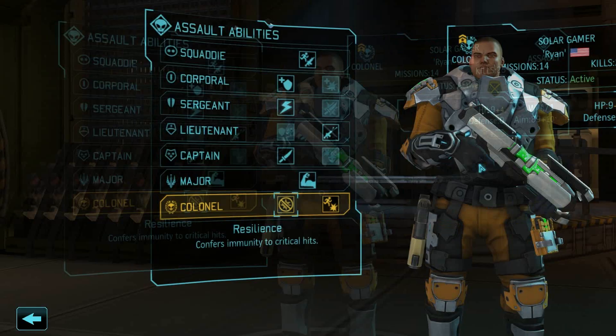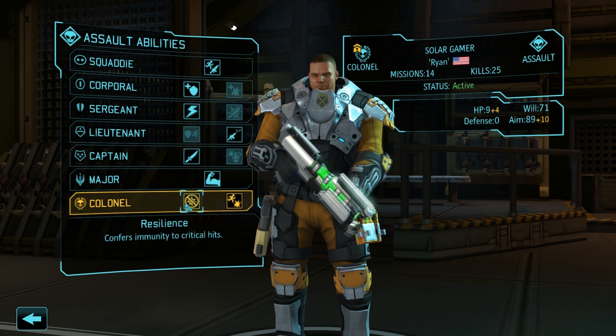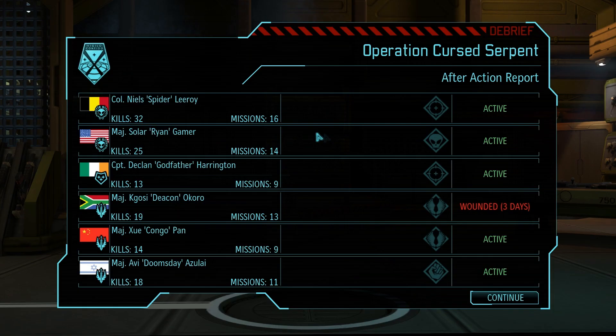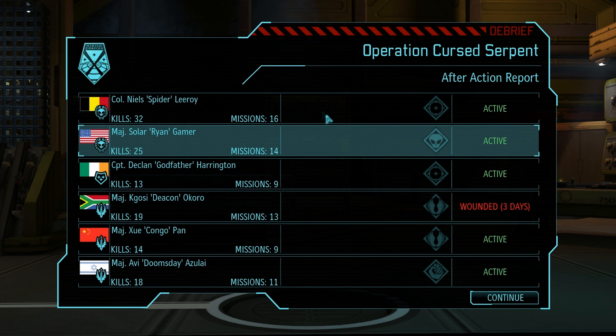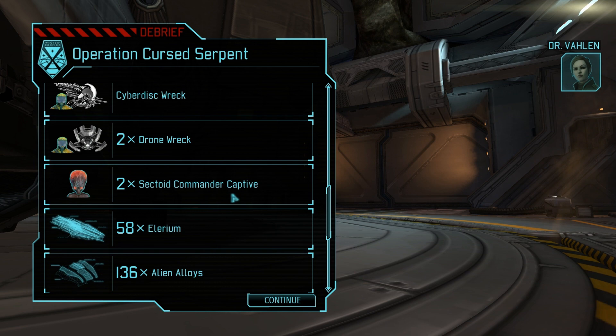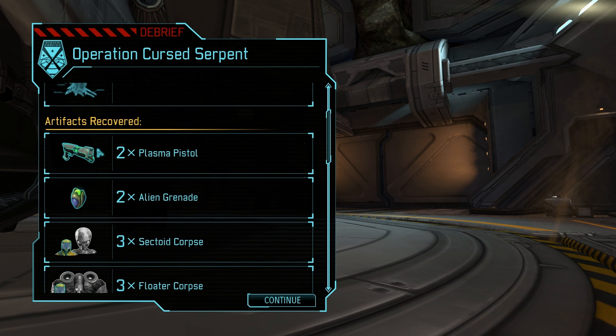I am now a Colonel. Resilience: confers immunity to critical hits. Or Killer Instinct: activating run and gun now also grants plus 50% critical damage for the rest of the turn. This really isn't that good — I'd rather have immunity. Because I don't really use myself as an assault class. The only one that's wounded is Okoro — just three days. Capturing the alien subjects alive allows for a much wider range of experimentation versus expired specimens. They are plasma pistols — we'll give them to our snipers, but we need to research it first. Either way, we got more alloys and we can sell off all of this stuff.